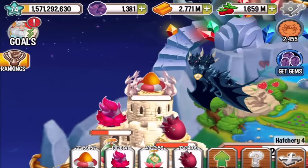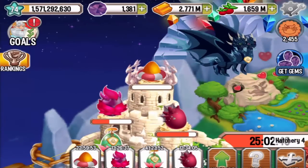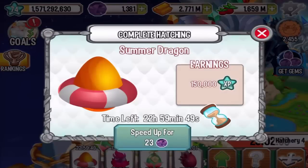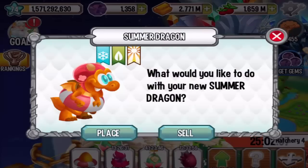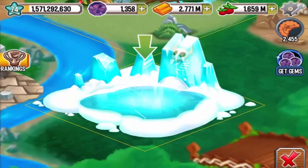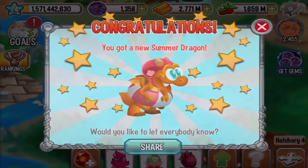The awesome egg right here — this egg will finish incubating in 23 hours. I'm not going to wait for that, so let's place it into an ice habitat right here. Because it is summer, this dragon is number 435.